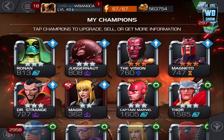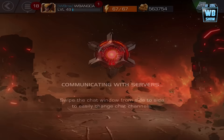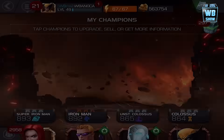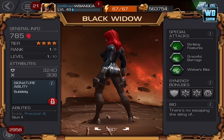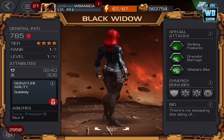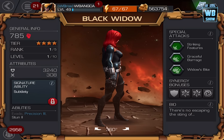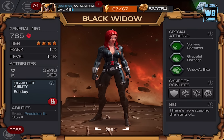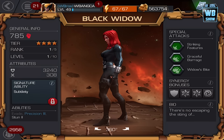Now I'm excited that we got a new character. If we got the same character, I would have been like digging a hole or something. Here's Black Widow, four-star gold character, which was just added into the game. You notice they started adding a lot of the four-star characters much quicker now into the game. Here it is. Black Widow — she has some abilities here: Stun, as well as Precision and Evade. I know that Evade is actually a really annoying move they keep using on me when I'm fighting her, and then I die. Striking Features, Graceful Barrage, as well as Widow's Bite is the attack.